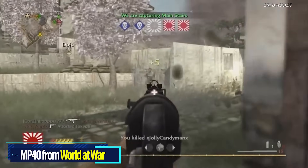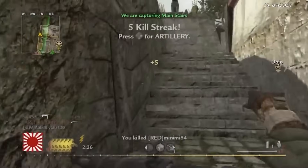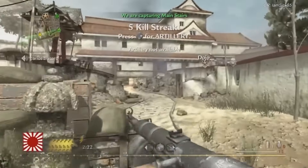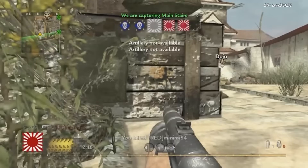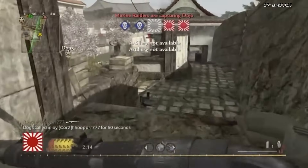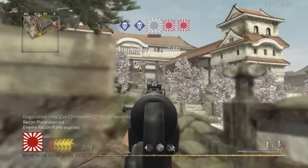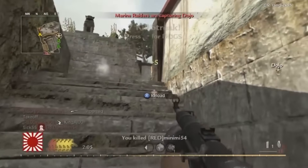At number eight, the MP40 from World at War. Every new Call of Duty game has at least one overpowered SMG, but I'm not sure any of them have ever been quite as dominant as the World at War MP40 — not only was it the best gun in the game, but it remained the best gun in the game forever because it never got patched. Not one time. It was basically the only gun people used in World at War if they were taking a match seriously, and you can't blame them — it hit for 60 base damage without Stopping Power.